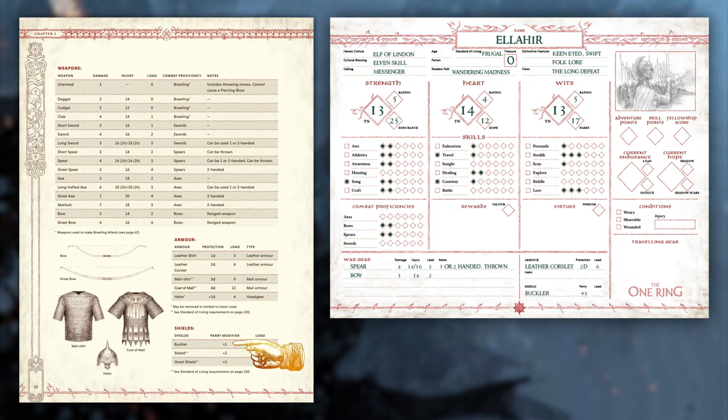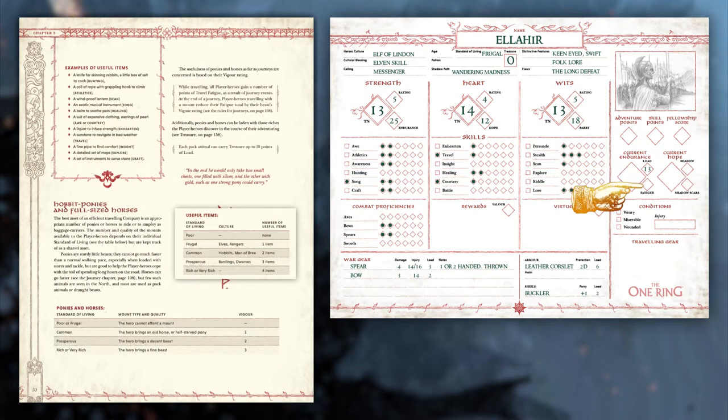Shields offer a parry modifier — you will add this number to your parry score. Once that is done, make sure you tally the load of all your gear and write that number down. You'll also notice that there's a spot for fatigue. Your character will gain fatigue during the journey phase of the game, and this will temporarily raise your load score.